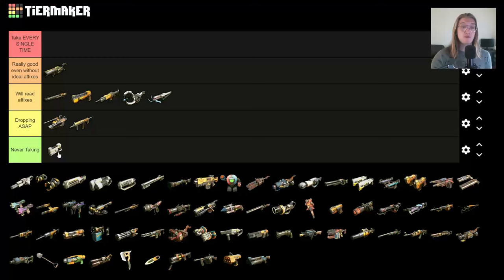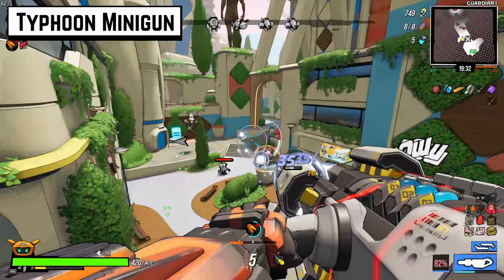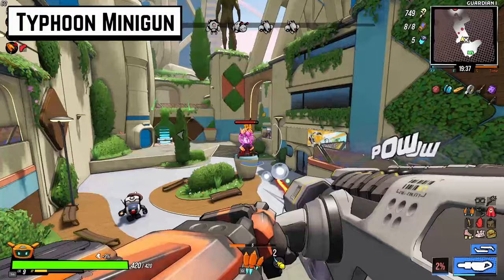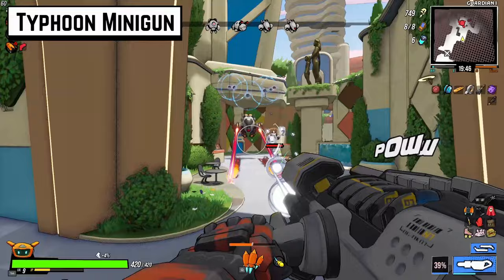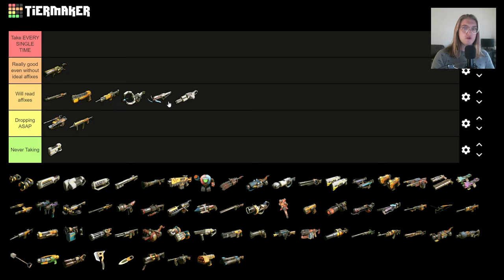I think the Typhoon Minigun is absolutely bonkers if it has one of the three elemental affixes, because its high fire rate lets it inflict status effects really quickly and efficiently. But if you don't have a good elemental build, you're probably not going to find a place for it in your build — though it can do well until you find something that better complements your build.